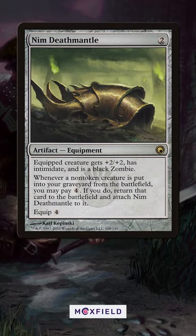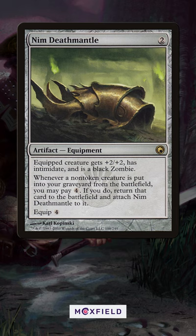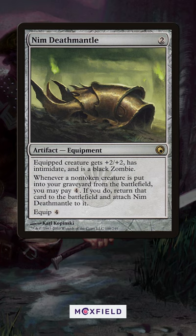Nym Deathmantle is a classic combo piece. This equipment has been used to make infinite mana and creatures for years and is only getting better. All you need is a sacrifice outlet and a creature that makes mana or bodies.